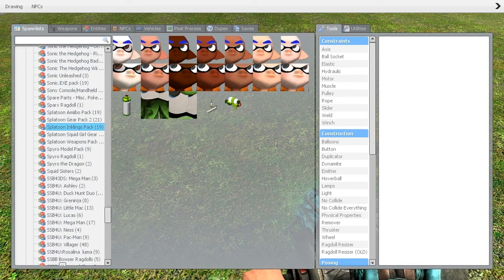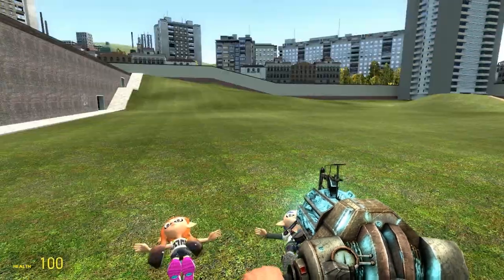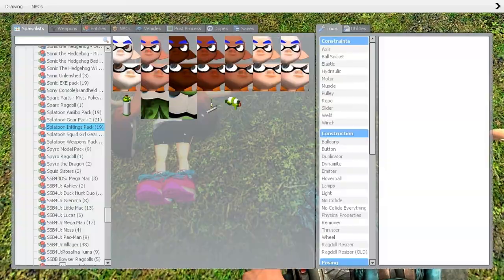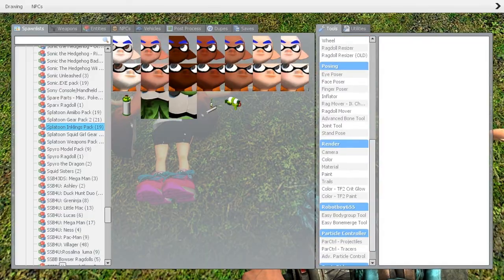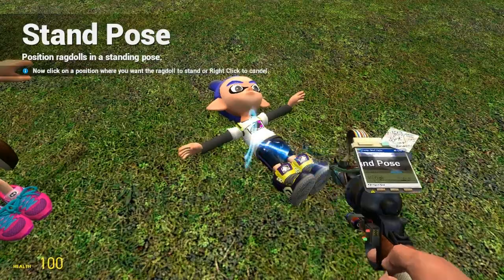Just ignore my very long list of stuff here, I have quite a lot. I'm just going to spawn two inklings — one a girl, one a boy. Doesn't matter what shade you use, you should be able to do the same thing, and I don't have to stand pose these. I'm just doing it so that you don't have to stare at the ground the whole time.